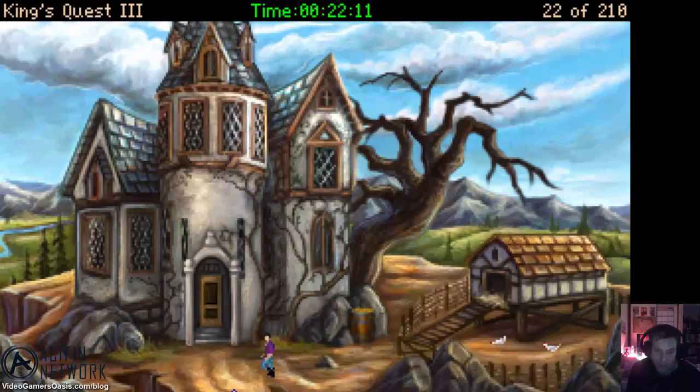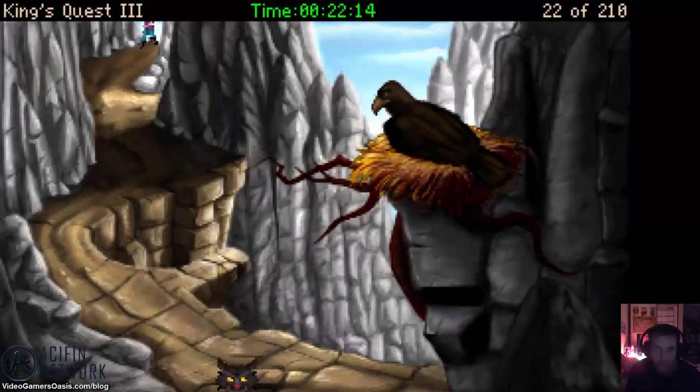Our hero Gwydian finally finds a way to escape the sinister magician Mananin's house. Find out how he does this. Stay tuned.